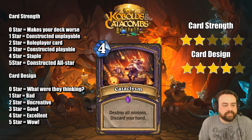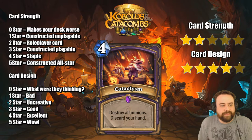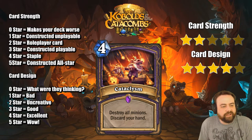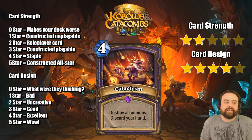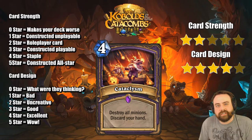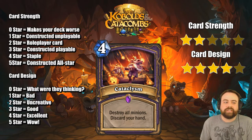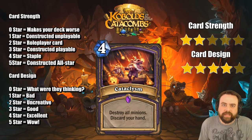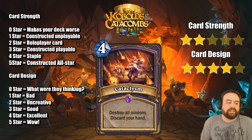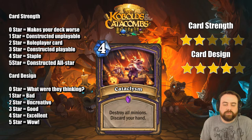Cataclysm — destroy all minions, discard your hand. A really good effect and a really bad effect strapped onto the same card for 4 mana. Very hard to judge because destroy all minions for 4 is absolutely insane but discard your hand is absolutely miserable. If you had no hand you likely played a bunch of creatures, which in turn means you wouldn't need to destroy all creatures. I think it fits exactly in the discard Warlock deck where the discard becomes a bonus. Is it good in that deck? It's hard to say. I'll give it role player status because destroy all minions is super powerful. In the late game you could play this, then tap and hope to draw something to play immediately.